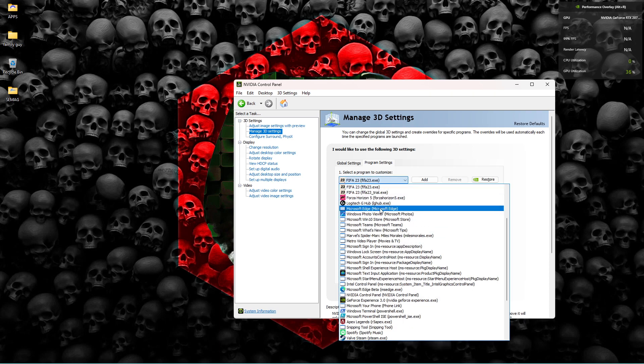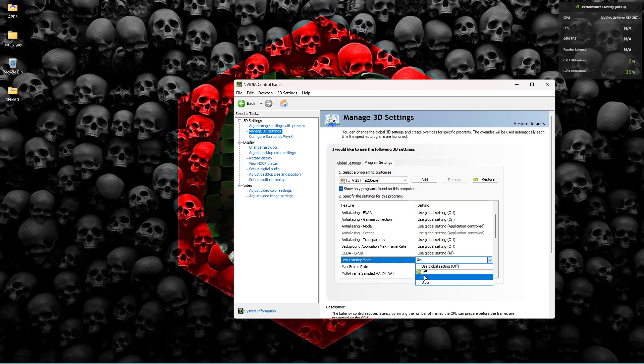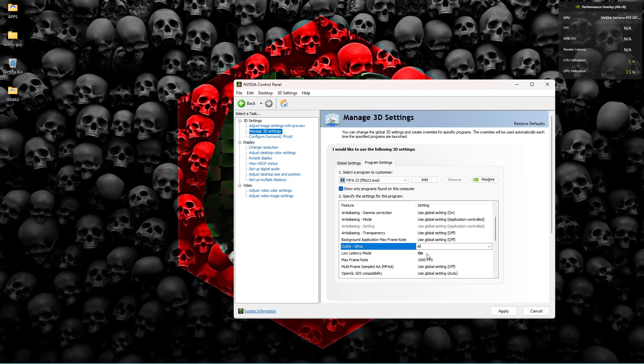Then head to your Program Settings. If FIFA is not already listed, you have to select it from the drop-down. Here are my settings for FIFA: Image Scaling is on Global Settings, Anisotropic Filtering is Global Settings. For CUDA GPUs, set it to all. Low Latency Mode — you can set it to On or Ultra; it's your choice since there are no in-game settings for it, but it will help.